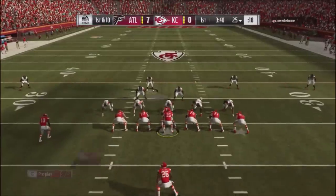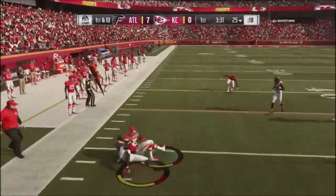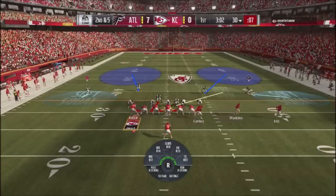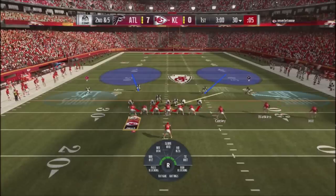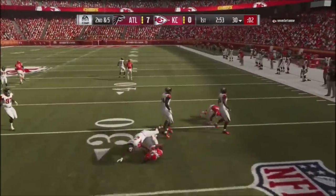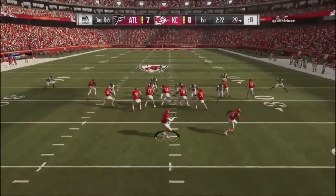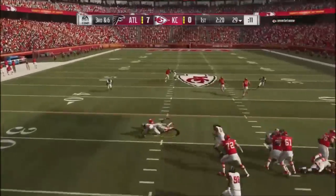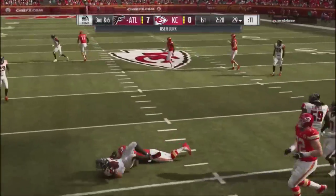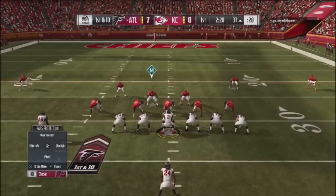Coming out in cover three — I like to use it as a base defense just to see what my opponent likes to run. He stretches the ball out for a five-yard gain, then comes out in a trips formation and tries a bubble screen but doesn't get the blocking he needs. I tackle him for third and six, queue up a blitz, and he throws right to me coming across the middle — another interception. The 52 defense has really helped me online; it's very difficult to stop.